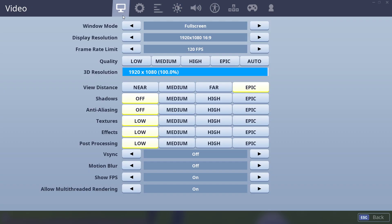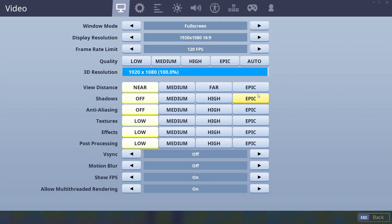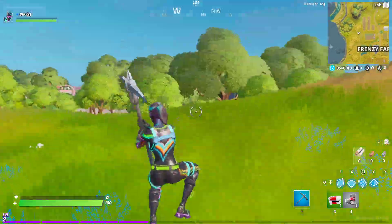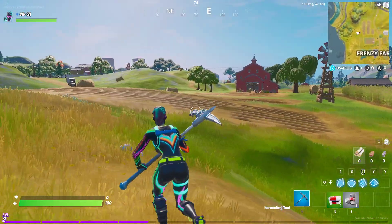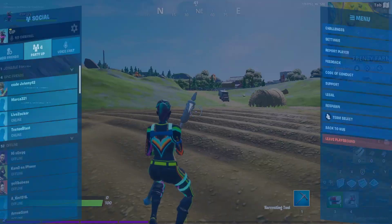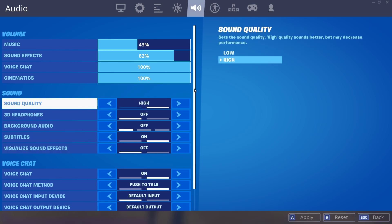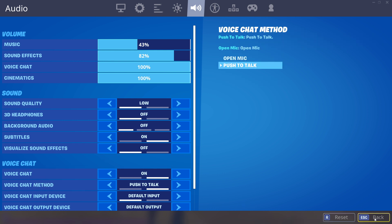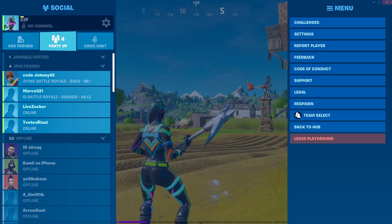First, go down to every setting and turn everything to the lowest possible — although view distance doesn't do much. Turn v-sync and motion blur off; if you've played games before you know those settings are trash. You can also try turning off multi-threaded rendering, which allows all your CPUs to work better and render faster, but for me it actually decreases FPS so I'd rather keep it on. The main thing is to turn sound quality from high down to low.